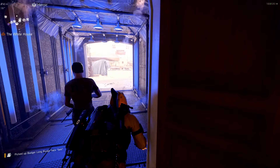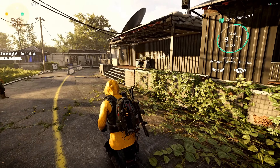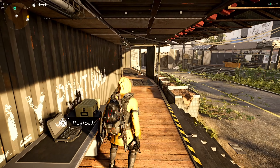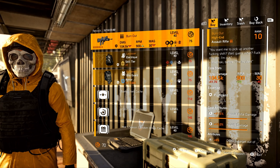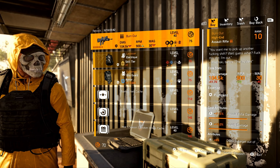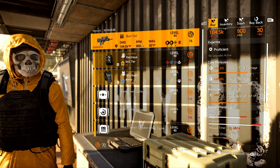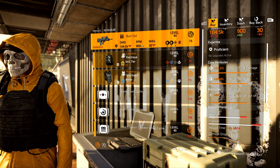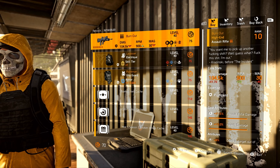The next two vendors are actually shared between New York City and Washington D.C. — those are the countdown and clan vendors. I'm going to show you them right here in Washington D.C. so I don't have to show them in New York. Countdown vendor — we have three named items. The first one is the Burnout, the named FAMAS, with Perfectly On Empty, and this one has damage to targets out of cover. If you want this one, I highly recommend picking it up. It is perfect. Just recalibrate whatever attribute you want to max out first and then optimize the others.